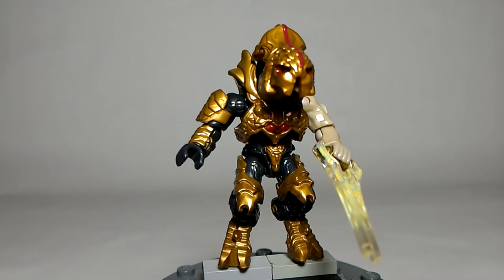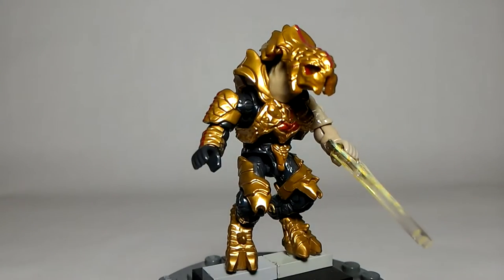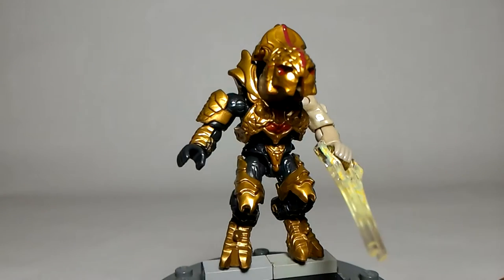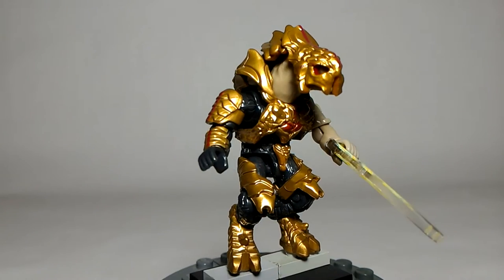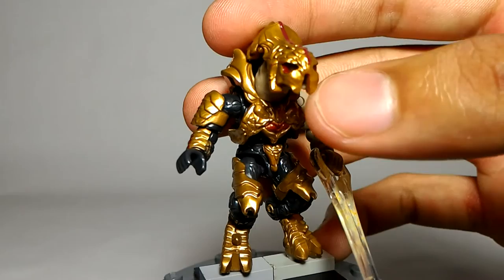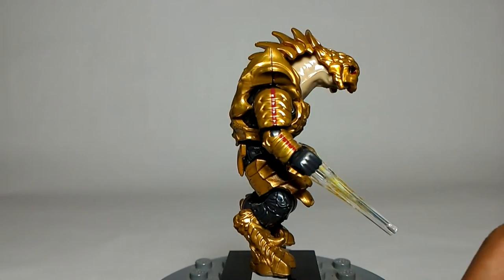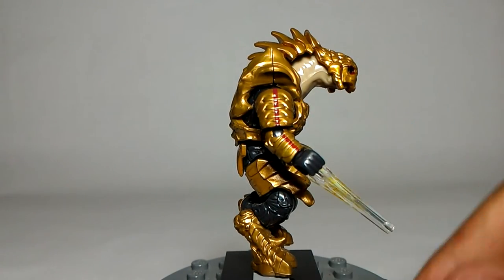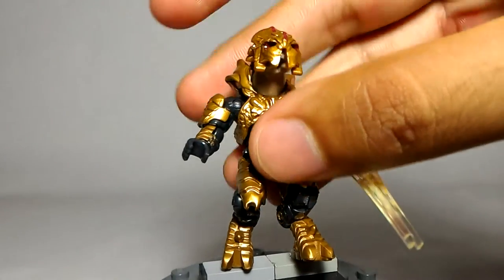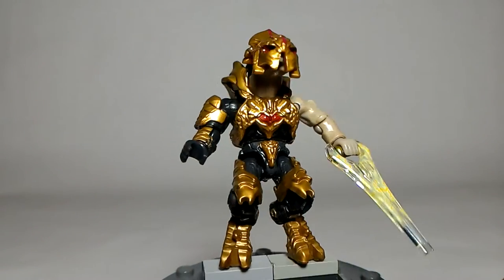I think they just got the Arbiter down perfectly right here. The head mold for me is a little bit large and it's hard to see his eyes, but it still looks like what it's trying to portray. The first thing you're going to think when you see this is 'this is the Arbiter.' He has some really nice paint applications across his whole armor piece. Across his head there's a red stripe going down his face, and in the eye holes there's also some red paint. On the one armored sleeve, he has red lines carrying throughout the whole arm, while the other arm is bare - which is pretty accurate to the character in-game. On his torso, he also has some red markings on his chest.